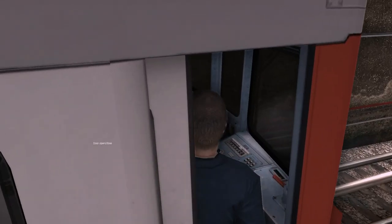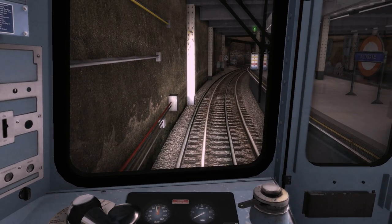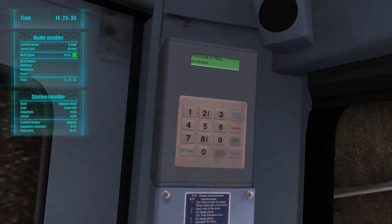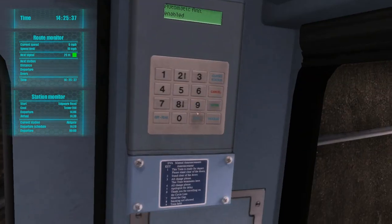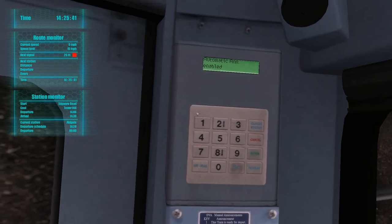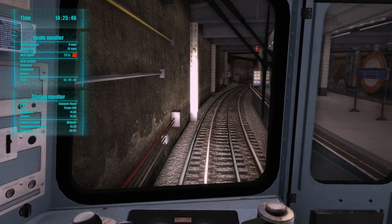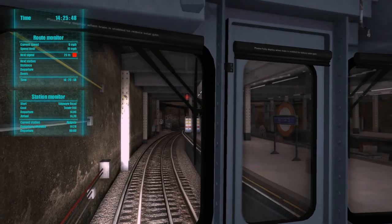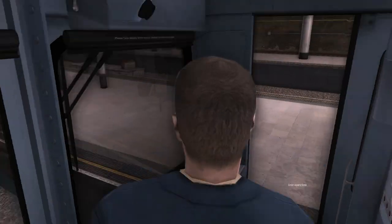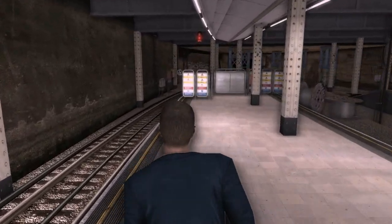Let's get back in our train, let's go to Tower Hill. And let's be fancy — because you can do the announcements and stuff, like the train is now ready to depart, please stand clear of the doors, let's do that. Oh no, it's not ready to depart because look, we now have a red signal. Oh my god.